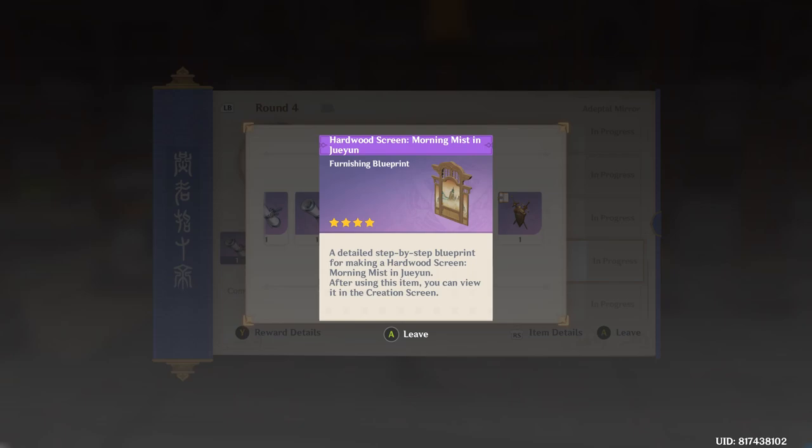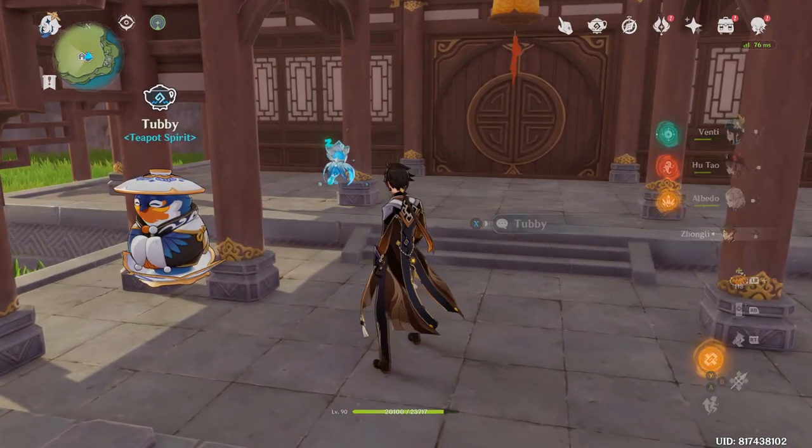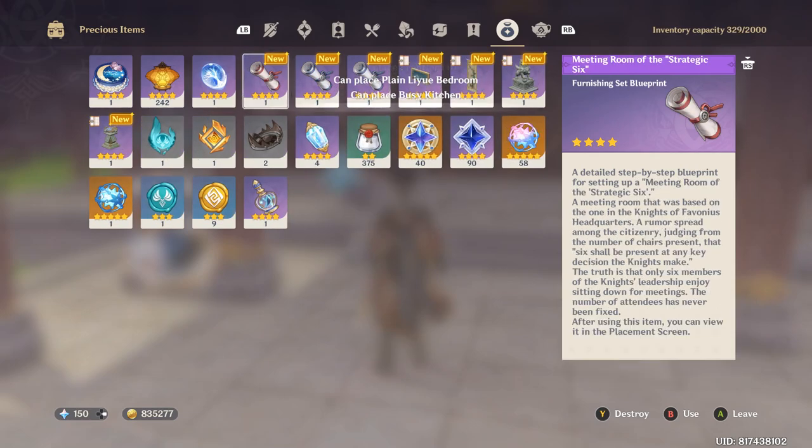Hardwood screen, morning mist in Juin. A coat of arms that you can put on the wall. Four quadrant cooking quadrant — okay, this is the one where that Jerry NPC is, right? The one where you always have to do the request for him — give him more stat food when he's in Liyue. This is my favorite part whenever you complete a handbook chapter: learning a whole bunch of stuff.